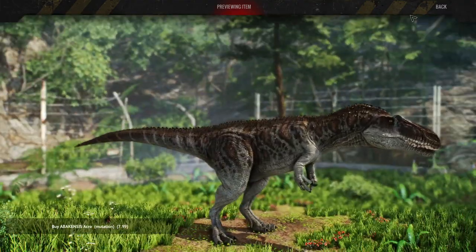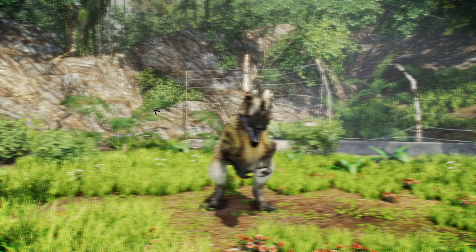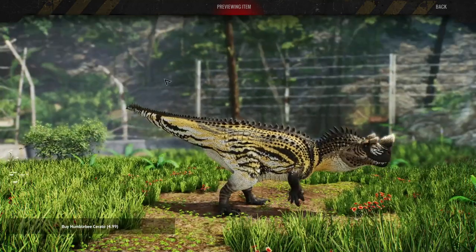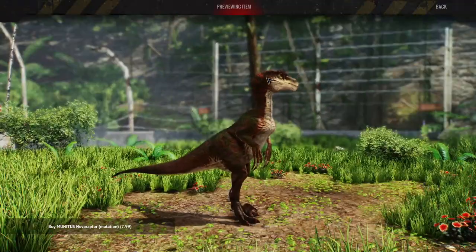This one I quite liked as well — the Abakensis Acro, which is infused with megalosaurid DNA. If you watch Dinosaur King or my Dinosaur King videos, you know how much I like megalosaurs. Then we have the Humble Bee Serato — not very humble. This Nova Raptor has got some good responses and some mixed responses. Quite nice, I like that one.